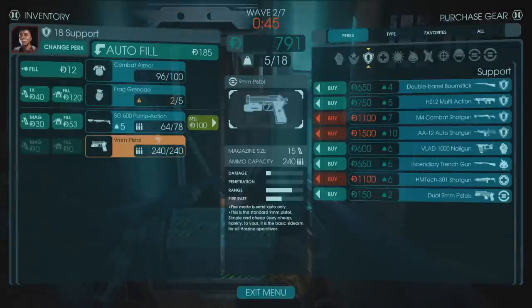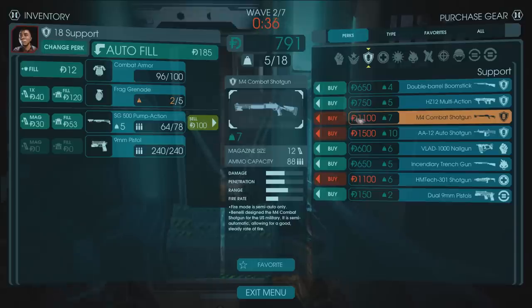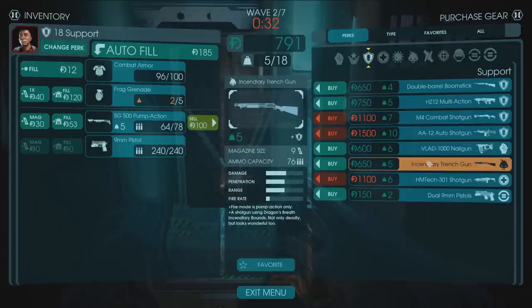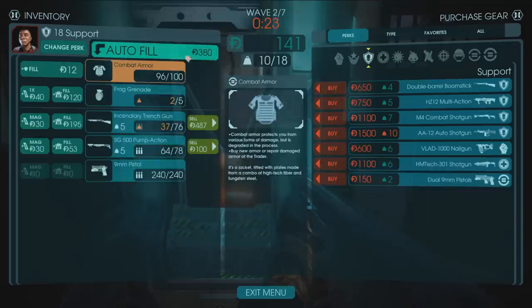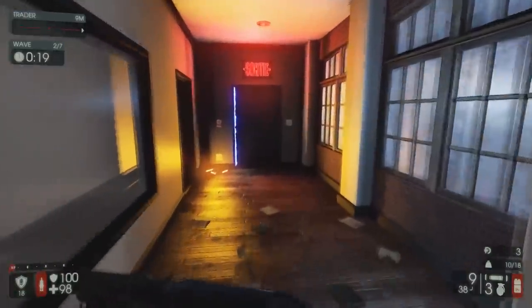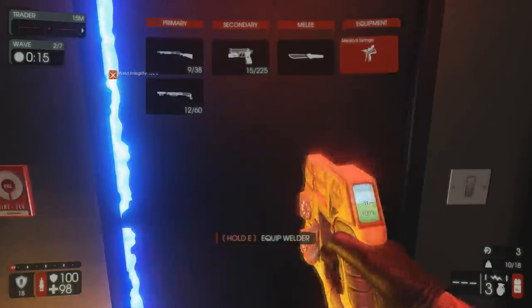We've got the pump action — we can afford the Boomstick. There's an HZ-12 multi-action shotgun, a combat shotgun, an incendiary trench gun which seems kind of cool. Pump action only, Dragon's Breath — not only deadly but looks wonderful as well. Let's play around with some of the new weapons. He welded me in — why'd you weld me in, bro? He did me dirty.